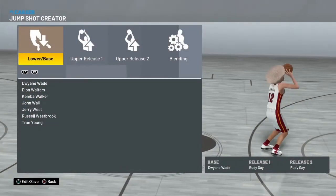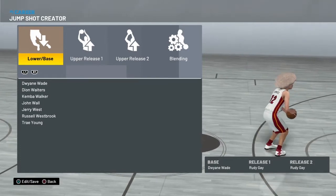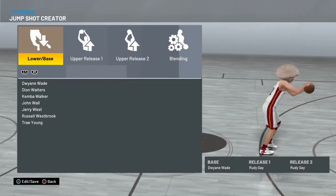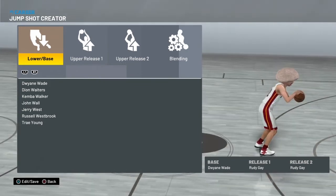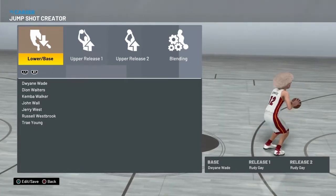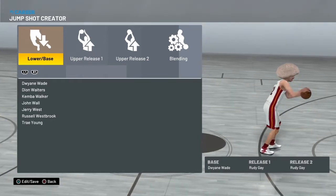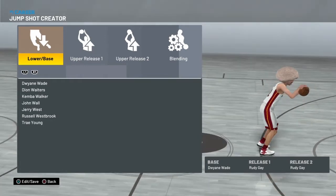What's up YouTube, it's Elijah One Dream and we're back again with another NBA 2K21 video. Today we're actually gonna look at my jump shot that I've been using for my stretch. A few of you guys have been asking on my previous videos — what jump shot are you using, what badges are you using? So I'm gonna go ahead and show you guys both. As you can tell right away: Dwayne Wade base, Rudy Gay, Rudy Gay — that's all the jump shot components I've been using.